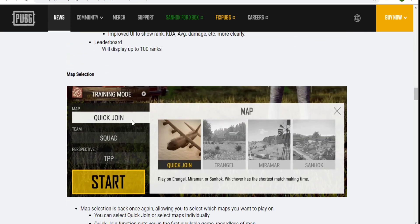The quick join option and map selection are here. Quick join basically selects whichever map has the lowest matchmaking time and drops you straight in. If you just want to play and don't care about the map, that's your option. And we also have individual map selection if you want to choose a specific one.